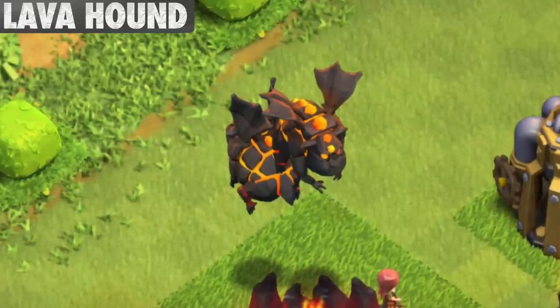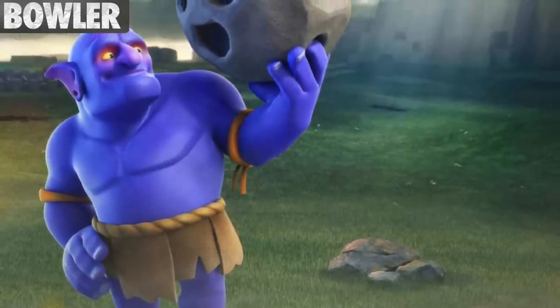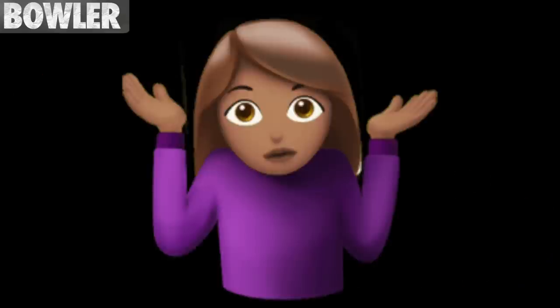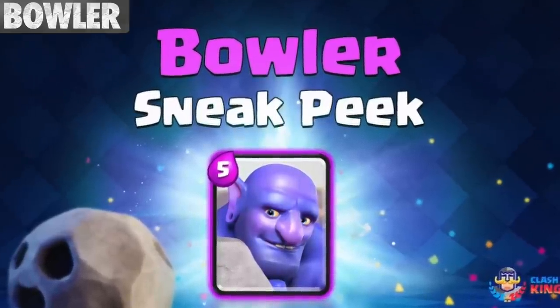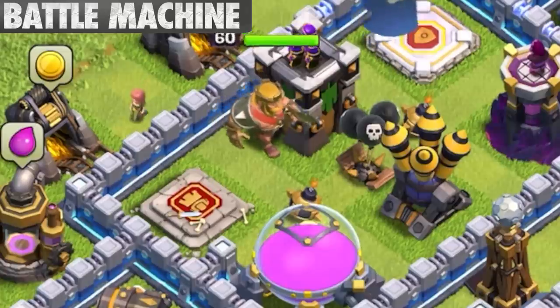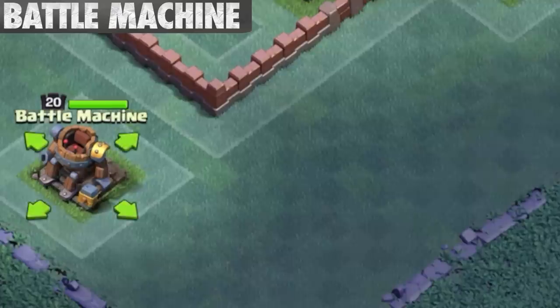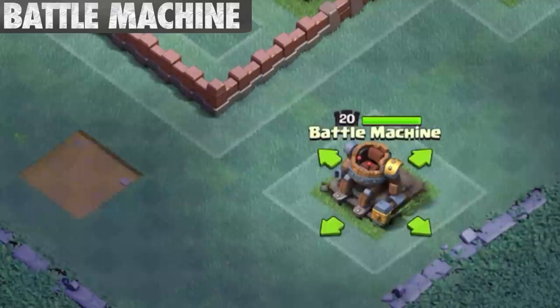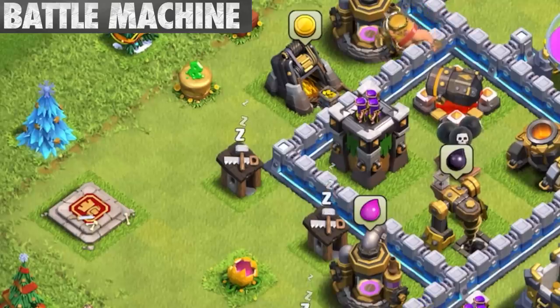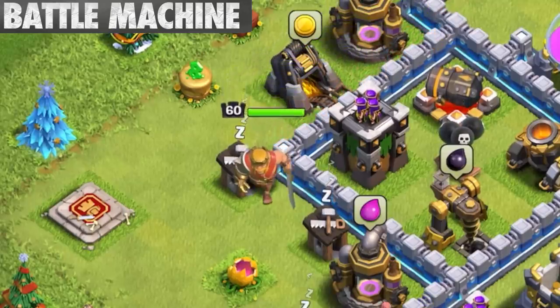The Lava Hound is the largest troop in the entire game. The Bowler was originally a troop idea for Clash Royale, but after being scrapped, it was transferred to Clash of Clans — though ultimately the Bowler was added in a Clash Royale update anyway. The reason the Battle Machine doesn't wander around the base as other heroes do is because it's a machine and not a living being. That also explains why when you move its altar, it moves the entire machine, whereas in the home village, heroes just walk across to the new location.